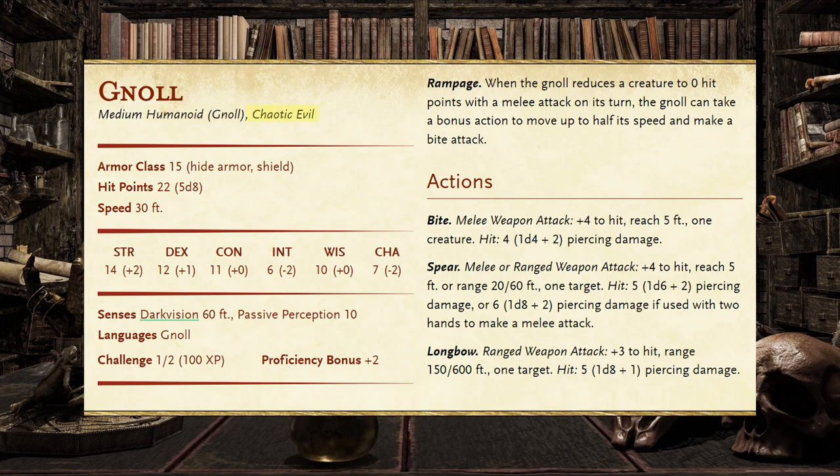Alignment broadly describes a creature's general outlook on the world, combining their moral beliefs with their attitudes towards society and order. The alignment of the Gnoll is chaotic evil, meaning they act with arbitrary violence spurred by their greed, hatred, or bloodlust. The Gnoll has an armor class of 15, 5d8 hit points (or 22 on average), and a movement speed of 30 feet. This armor class of 15 comes with the use of a shield, so should the Gnoll wield a two-handed weapon, its armor class would be lowered to 13.